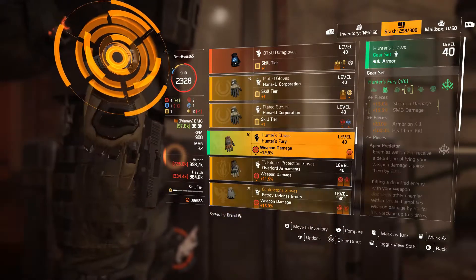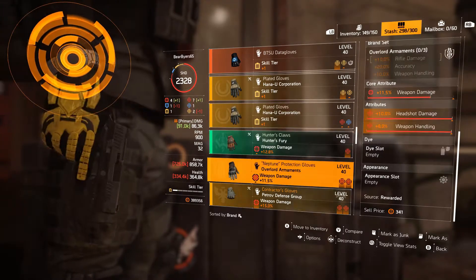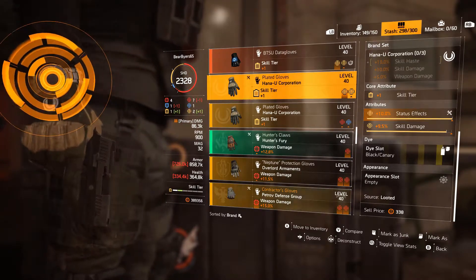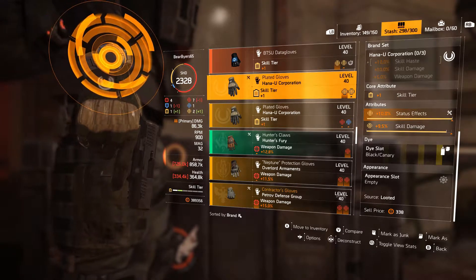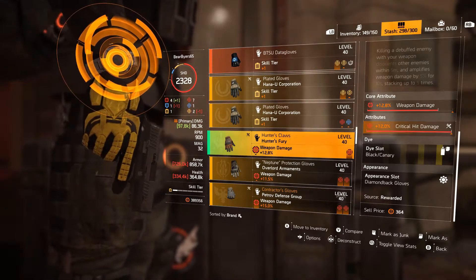Gloves — same thing, Canary in Black, pops right out. See, that one's empty, that one's empty. So when you see that, somewhere there I had a build that used that somewhere with a Canary in Black. That could cause you a problem if you don't keep track of your dyes.